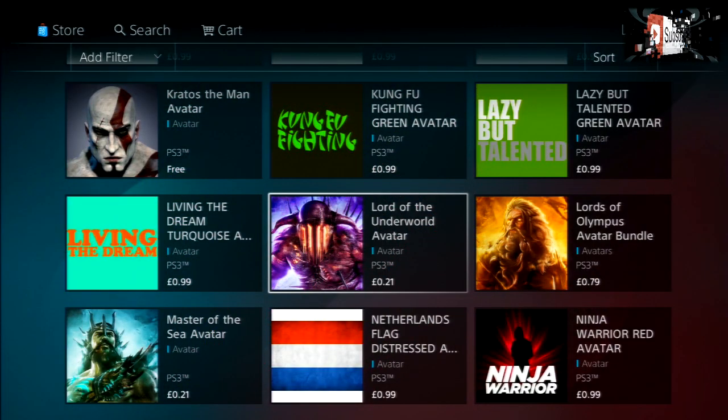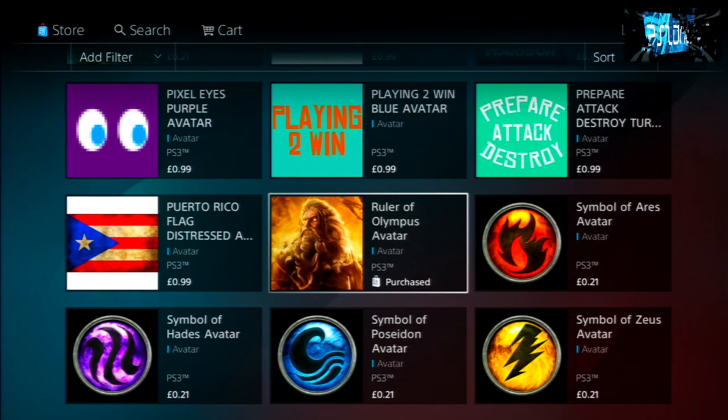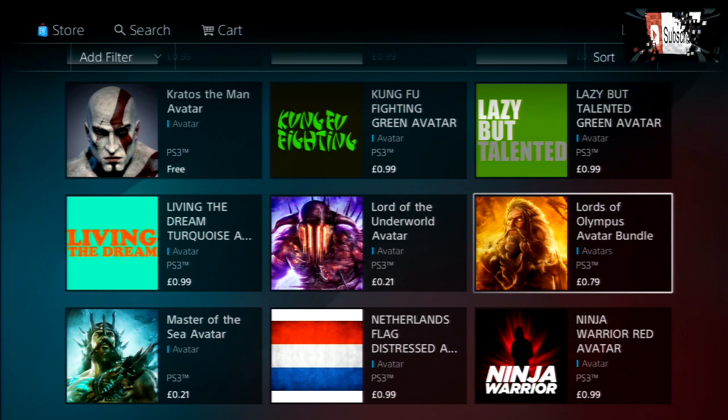The latest ones are quite a bit down but you'll eventually get there. There's Lord of the Underworld, which is the Hades one, Master of the Sea, which is Poseidon, and then you've got Ruler of Olympus, which is Zeus. You can actually get all three of them in a pack — it's pretty cheap so I definitely recommend it.